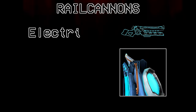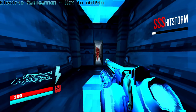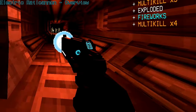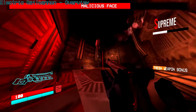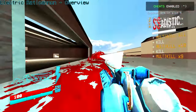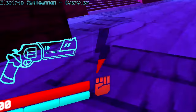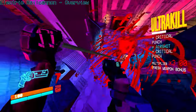The electric rail cannon is acquired near the end of level 2-2, and it's the closest thing to a BFG-like weapon in this game so far. It fires a laser shot that deals an incredible amount of damage and pierces an infinite number of enemies. But after firing, it has a long cooldown time that appears on your HUD and applies to all rail cannons in your arsenal. And that's pretty much it.